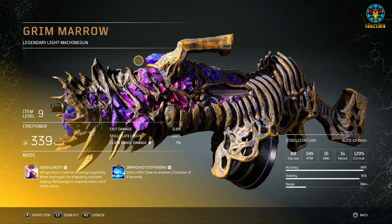Number nine: Grim Marrow. This is a light machine gun with a clip size of 80 and easily manageable recoil. In terms of bullet spread, it has the opposite effect to the Migraine — as you hold the trigger down, the spread actually tightens up. Its tier 3 mod is Singularity — killing shots create an anomaly singularity that, when destroyed, explodes dealing damage to enemies within a 6.5-meter radius. Its tier 2 mod, Improved Stiffening, inflicts slow on enemies with a 4-second cooldown.